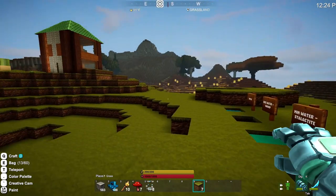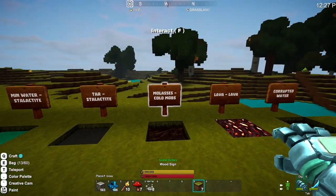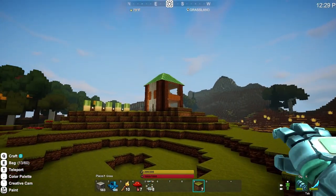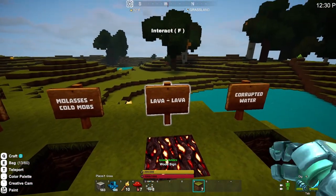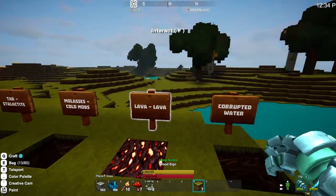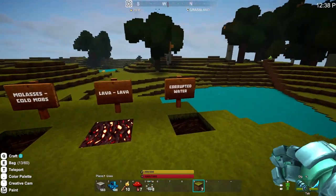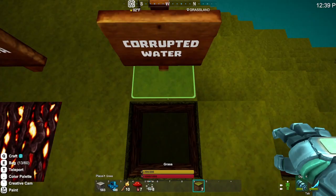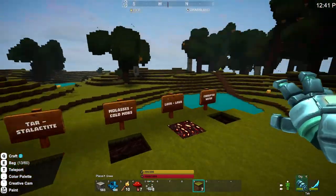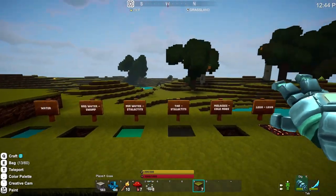I just realized it's December, it's the Christmas season, and I'm not building with gingerbread? I am a disappointment. Anyway, the other one is lava, which is at the lava layer — you can't really place it on the surface because it turns into hardened lava. And then corrupted water, which is the water at the corruption layer. So those are the seven.